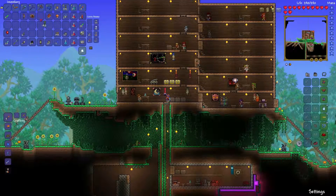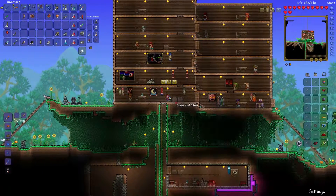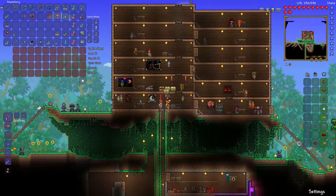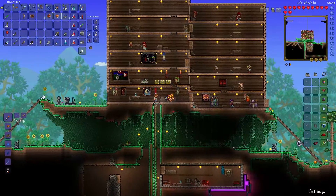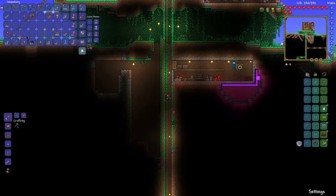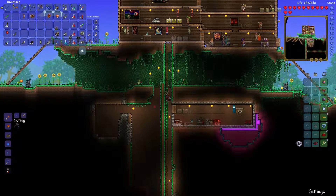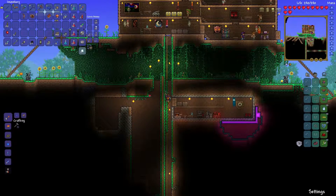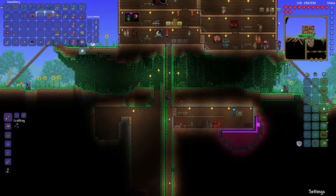I'm only down to 67 dirt. So continuing that sky bridge will require more materials. There's my fishing pole — I'm dumb. I need to make a storage room. Let's make a storage room. Where should we put it? Because we have this big open area, and this is the big hole I made when I was harvesting dirt. I could make a storage area right here.